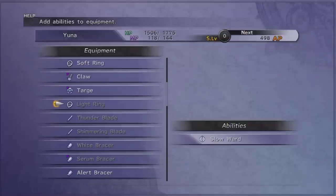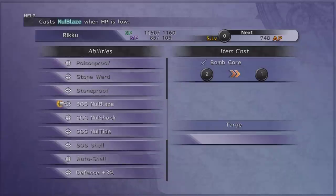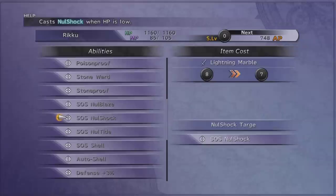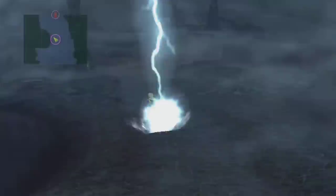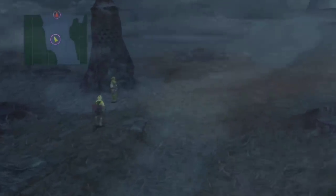One thing I'd advise is get something like Null Shock for Rikku, because if you plan to do a lot of stealing and you have something with multiple slots, feel free to use one of the slots for lightning proof. If you don't have something with multiple slots, just stick SOS Null Shock onto something. When you're stealing and there's only lightning-based fiends left, Rikku is never going to take any damage and she can steal to her heart's content.